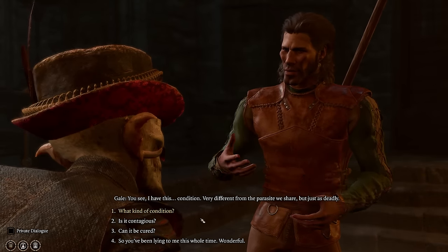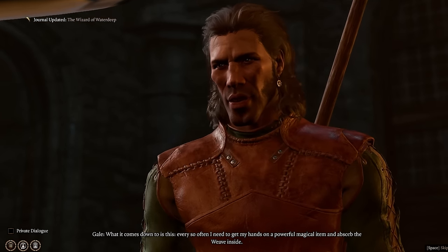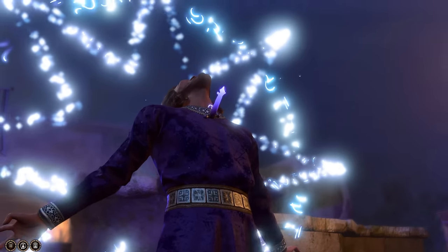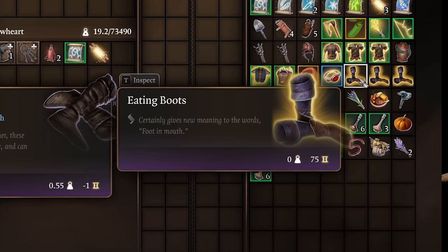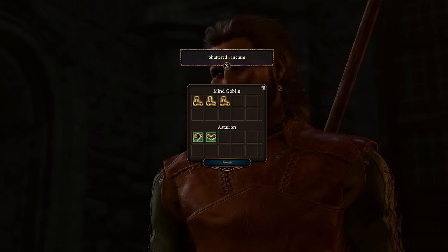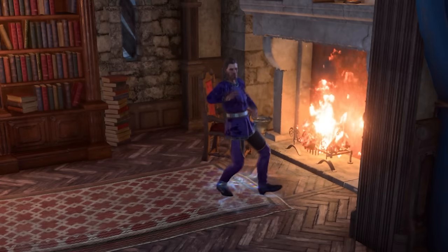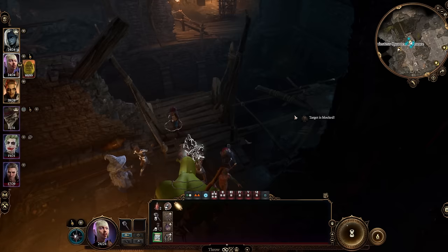On our way to the goblin camp, Gale informs us he's a tad peckish. Normally this would be incredibly annoying and inconvenient, but we've got the perfect mod in mind. Are you tired of Gale constantly gobbling up your precious magic items? Introducing Gale Food — boots that can be purchased from most merchants in Faerun, charged with just enough magic to sate his incessant nagging. Just use Gale Food how you normally would when offering magic items and watch Gale's frown turn upside down. Now that Gale's tummy is full, let's go kill some goblin leaders. After inviting Dror Ragzlin to an exclusive dance party, we catch her off guard and throw her into the deep abyss never to be seen again.